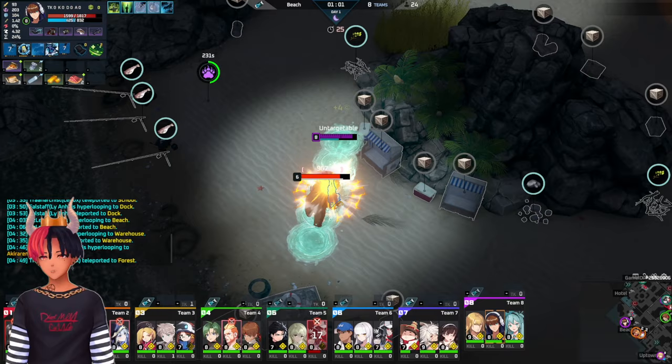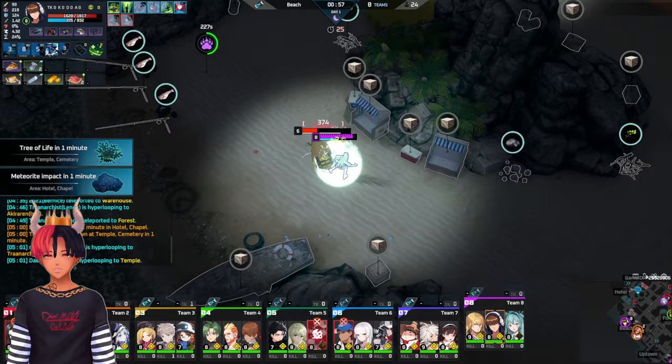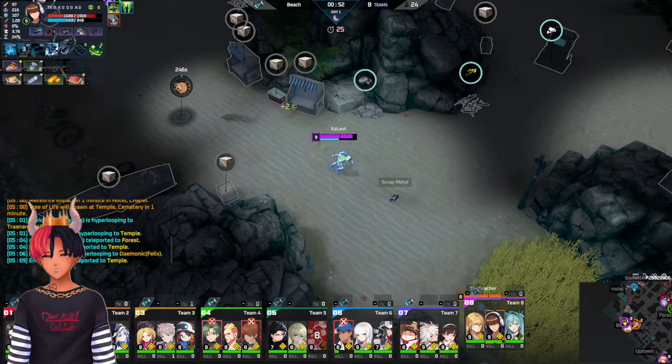Starting off with the tanks. If you're trying to play the frontlines for your team, you're going to want some mechanically easier characters so that you can focus on your positioning. All the characters chosen have some natural bulk in their kit, have good setup CC for your team to follow up, and have a good escape in case you find yourself out of position.